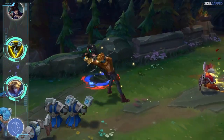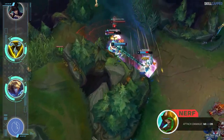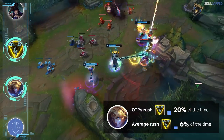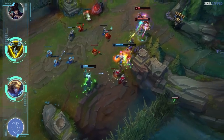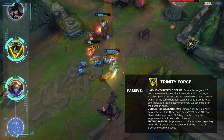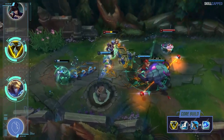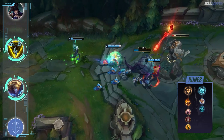Divine Sunderer and Essence Reaver have been the most popular rush items on Ezreal this season while Trinity Force has been pushed to the wayside. Since Divine was just recently nerfed, Ezreal one tricks are shifting over to Trinity Force and winning at very high rates — about 20% of Ezreal OTPs are rushing Trinity compared to just 6% on average. Divine is still a great purchase against tankier comps, but Trinity is super undervalued otherwise. Your dueling power and extended skirmish potential from Trinity is really underrated due to the ramping base AD and movement speed from its passive. Second item is standard — Manamune — then grab Cyrildas or Frozen Heart third depending on the situation. Conqueror will be the keystone with Presence of Mind, Bloodline, and Coup de Grace; grab Biscuits and Cosmic Insight for secondaries.